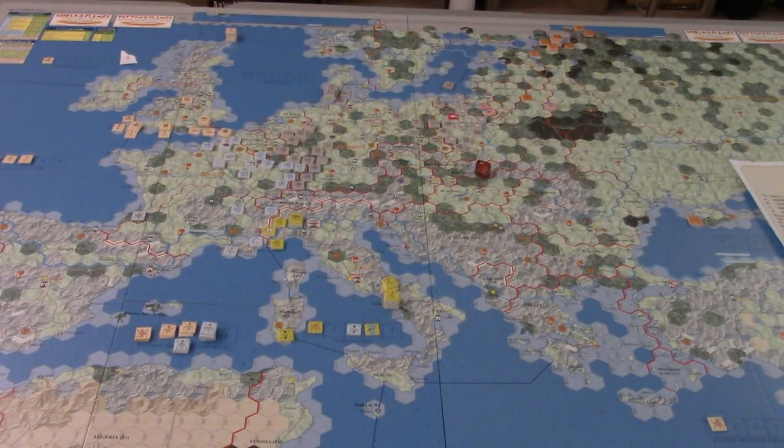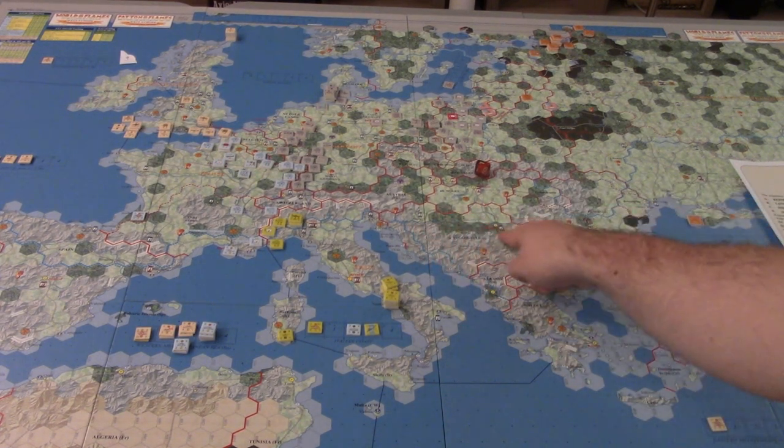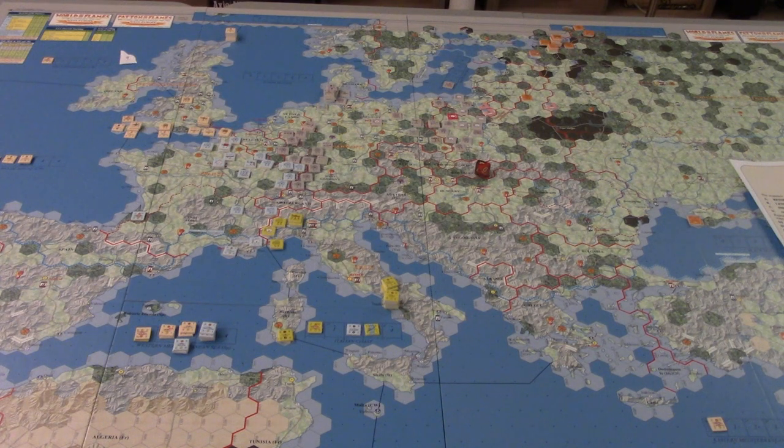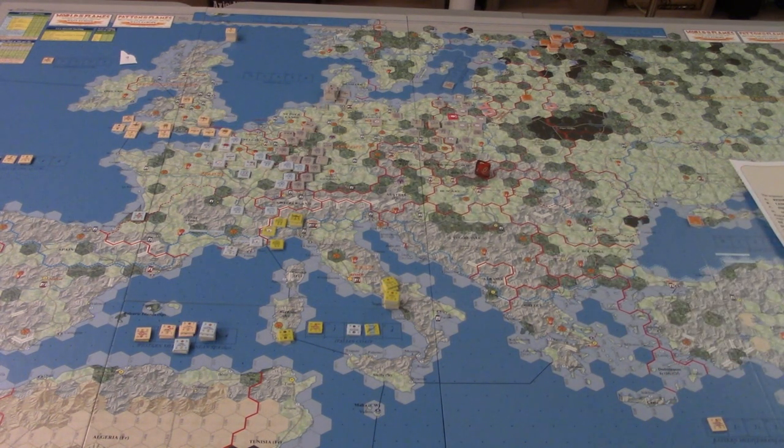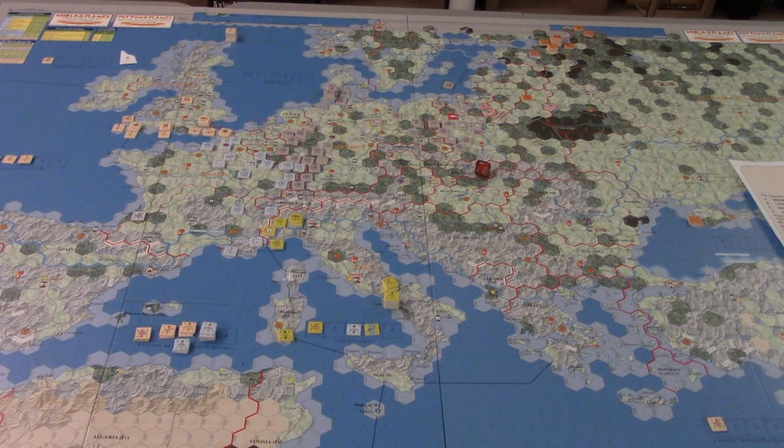If you're just looking at the map, it's kind of easy to see. If we look at Yugoslavia as an example, Yugoslavia has two factories — one in Zagreb, one in Belgrade — and two resources, one here and one here. That's straightforward to look at, but once you start having counters around and units covering up hexes and you don't want to be lifting and shifting a bunch of counters, this chart can help you understand what you have in particular areas.